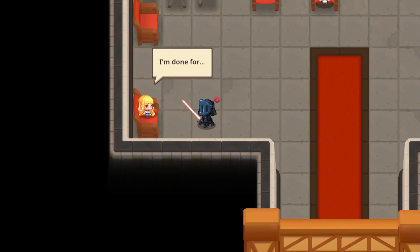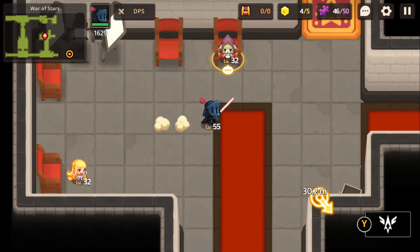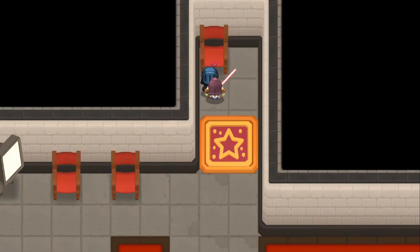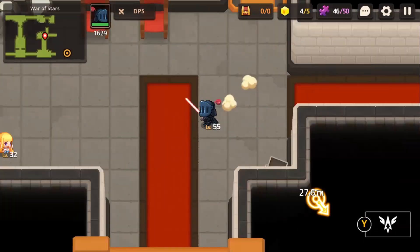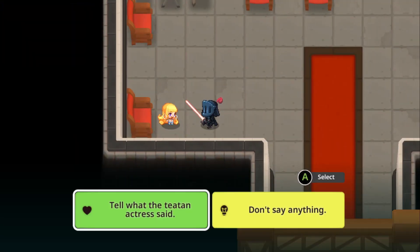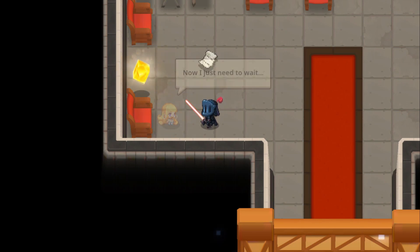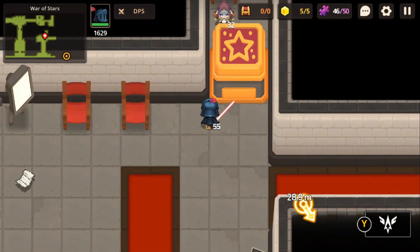Here you can talk to Nicole — she actually got her legs done to get shorter. We have to lure this titan to the side, and after that we'll talk to Nicole once again and she'll reward us with a star piece. Unfortunately we won't be able to get the titan out — she's locked in there forever.